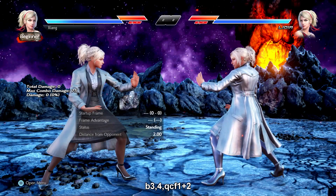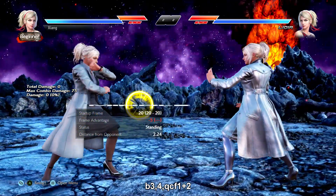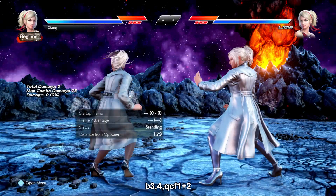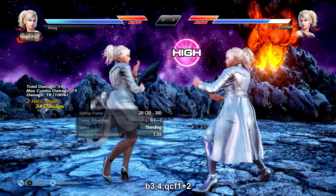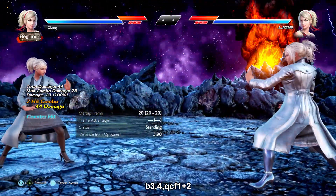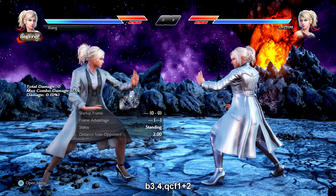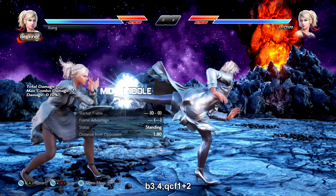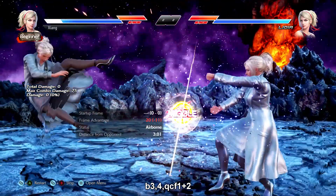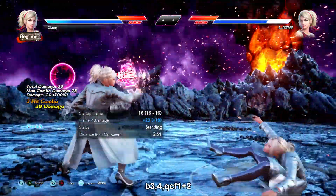b+3-4 qcf+1+2 is a mid-high-mid string. All three hits are safe on block. b+3-4 is a natural combo and does a nice chunk of damage. The last hit is a knockdown splatter and is guaranteed if the 4 lands on counter hit. b+3 is pretty quick too at i-17. Although it doesn't jail, the 1+2 comes out incredibly quick, so unless your opponent guesses it's coming or goes for a parry on the last hit, this will typically go unpunished.